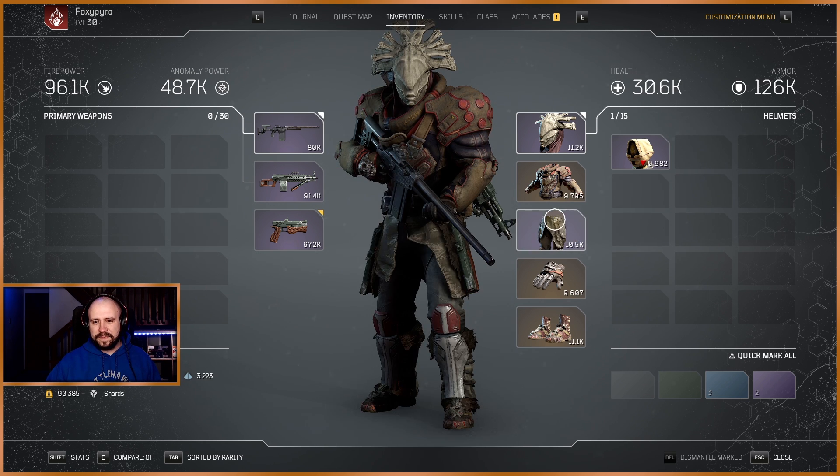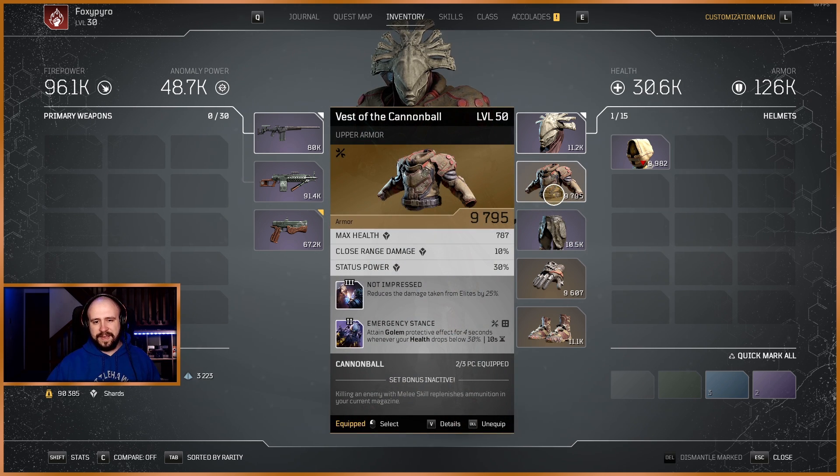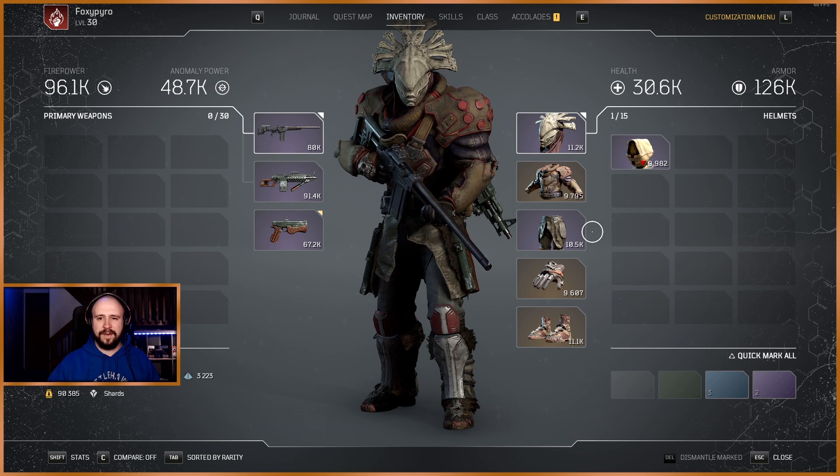Don't mind my gear — this is not what I used all the way through the CT levels. On Twitch you can see it was primarily blues and a handful of purples. You're not going to be able to fit all of these mods on your gear at the same time unless you get lucky with drops, but hopefully this gives you an idea of what to aim for armor mod-wise and a tier list of what to prioritize as you're progressing through the CT levels.